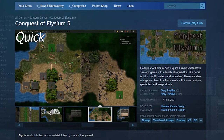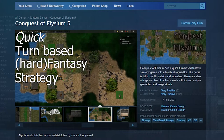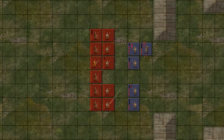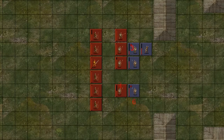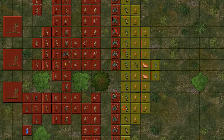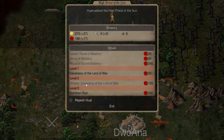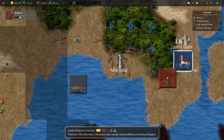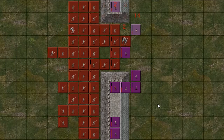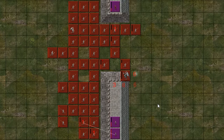Conquest Elysium 5 is a quick turn-based fantasy strategy game with a touch of roguelike. The game looks deceptively simple at first glance, but underneath it has a lot of depth and replayability. The goal of the game is to conquer Elysium, a mythical land rich in resources and magic, whilst teeming with violent wildlife. You play as your chosen class and have to defeat all other players by killing all their commanders or capturing their last citadel. With the aim of making this rough gem of a game more accessible, I've made this short video for new players to quickly learn the basics.